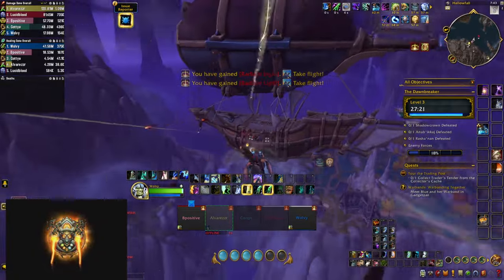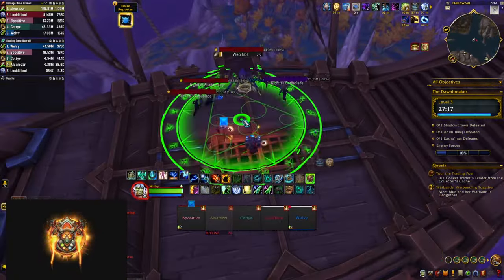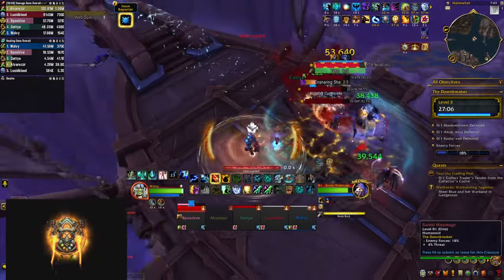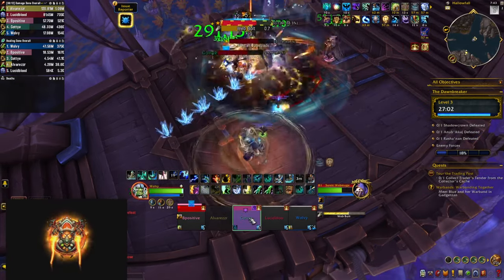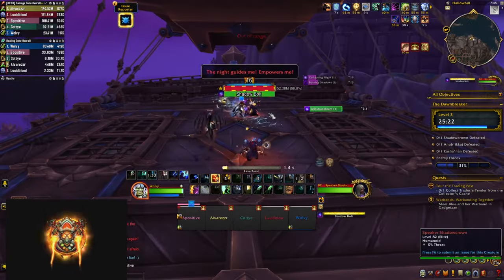Once you clear the deck you have to fly to two nearby ships and clear them as well. The new mob introduced here is a big spider — just interrupt their Webbolts, and when they cast Bursting Cocoon a player gets marked with a big circle, so run out to explode without hitting your teammates. Once you clear the two side ships you fly back to the main deck where the first boss awaits.